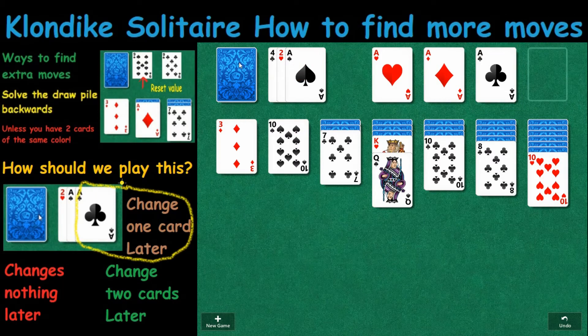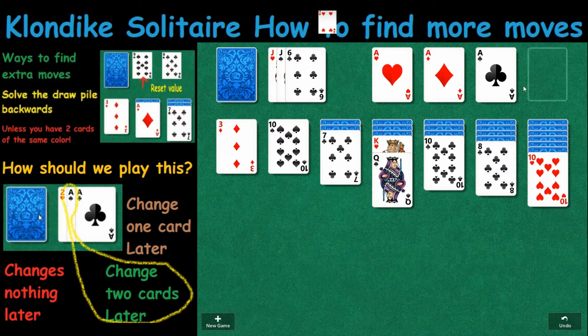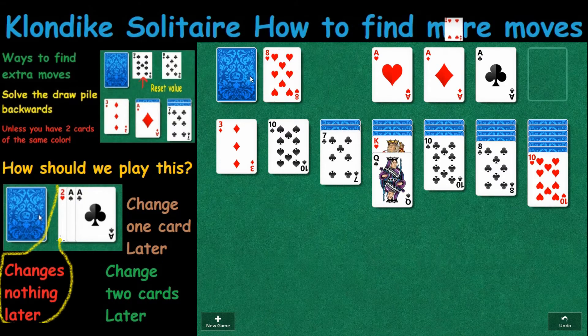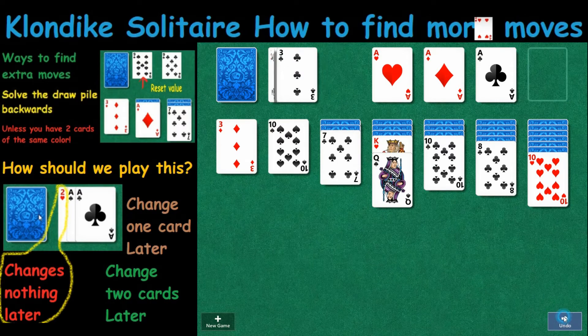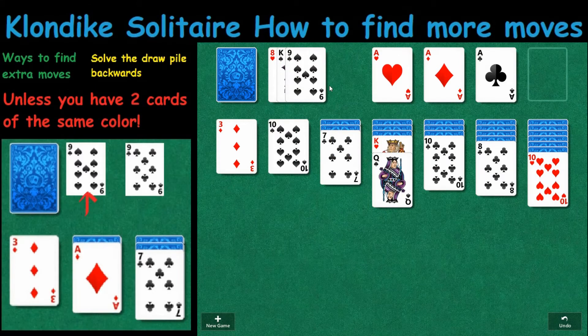If I pull one card, this card goes down next. If I pull two cards, this card will show next. So we want to get this Jack of Hearts open, so we're only going to move one Ace. Then we cycle through. There was a nine on the end — I know I have a nine in the beginning, so I'm saving that nine in the beginning to play. I'm not going to play the nine on the end.